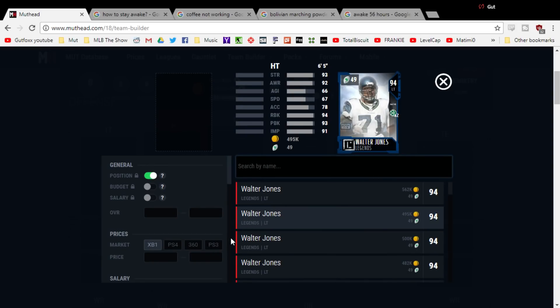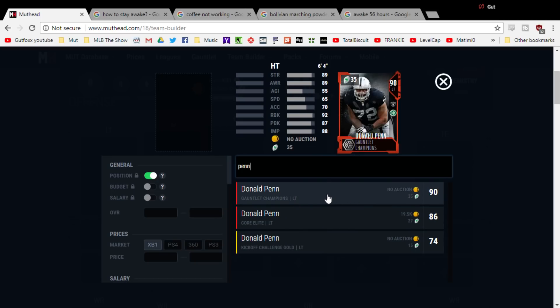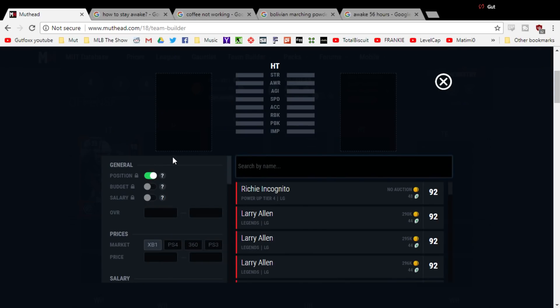This team is going to be built around the run, and you can run a 4-3 or a 3-4 with it — I'll get more into that when we get to the defense. Let's go to the offensive line first. If you've got a 2 million coin team, you're going to have to do your solos, and doing your solos will unlock gauntlet rewards. Donald Penn is a must for any running team. I'm not going to put NAT guys on this team, but this Donald Penn is absolutely necessary — it's not too tough to do the gauntlets. This left tackle needs to anchor down your running game.